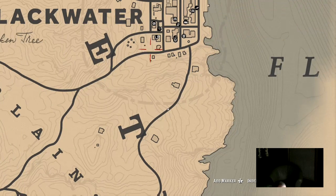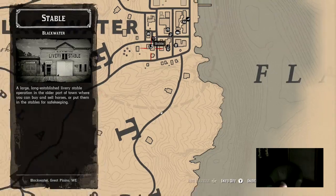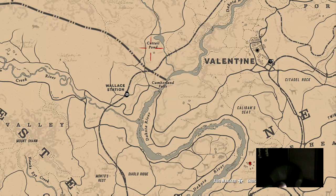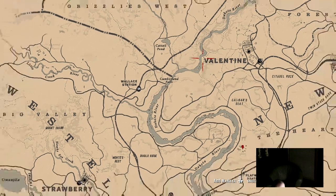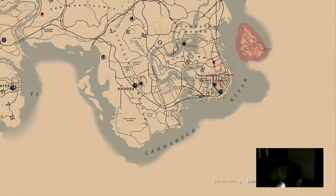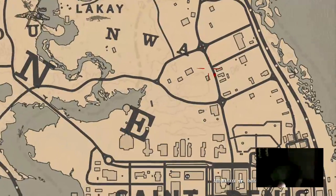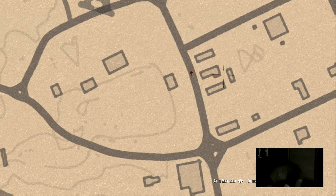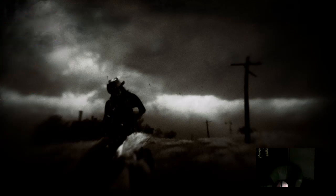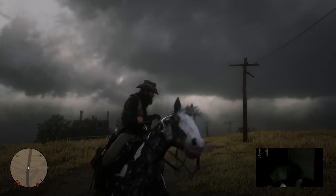Yeah, in Blackwater Stables you can buy the Missouri Fox Trotter. But you can also get it early in the game. In Saint Denis, there's a spot where two horses spawn in a little stable behind about three houses. I mapped the location and streamed it.